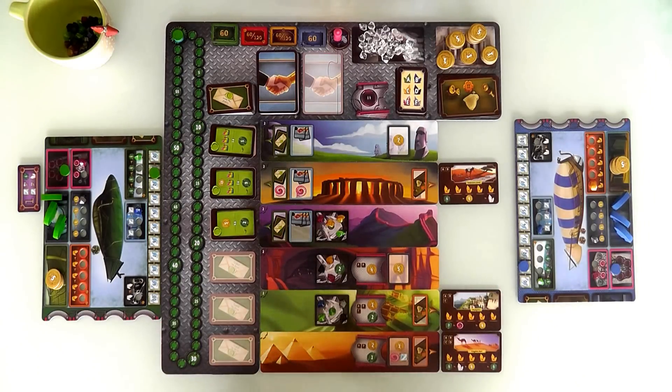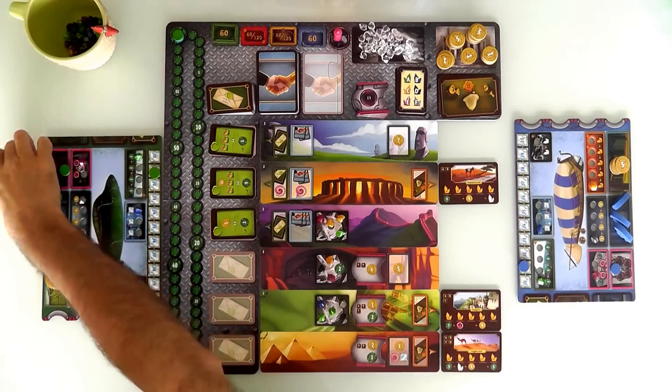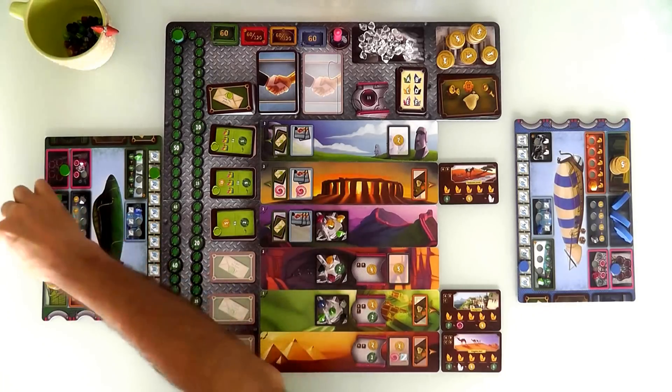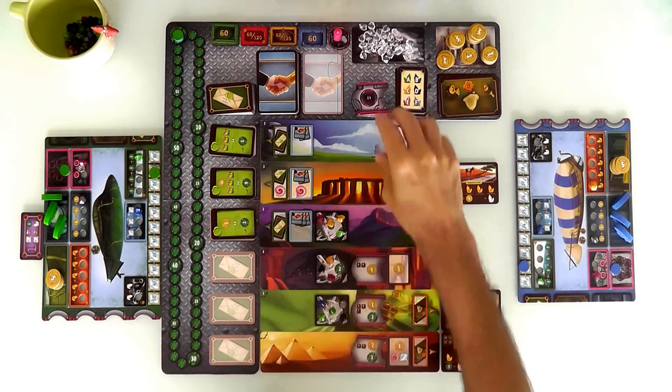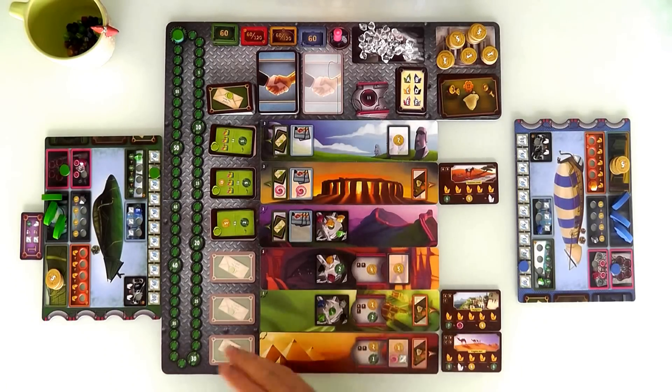I'm starting the game as first player with eight bucks, as does Jen. I've got my three workers and I'm holding the first player marker, but Jen will be able to take it from me if she wants. The first thing that happens every round is income: if your zeppelin has upgrades at the beginning of a round, you get the income — two bucks and a victory point in the case of one upgrade, or four bucks in the case of another. At the beginning of the game nobody has upgrades, so we skip that in round one.